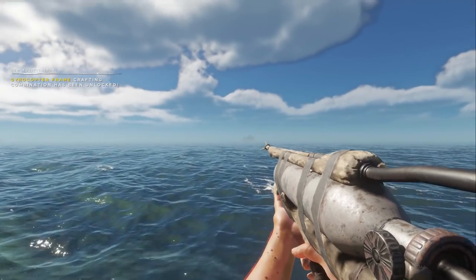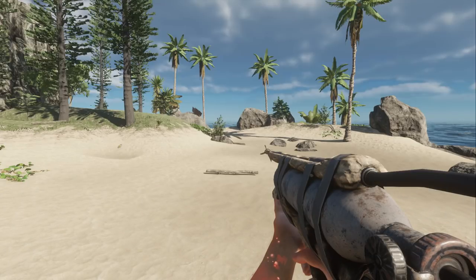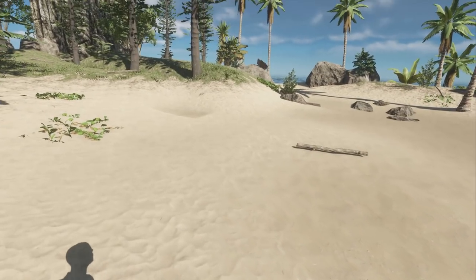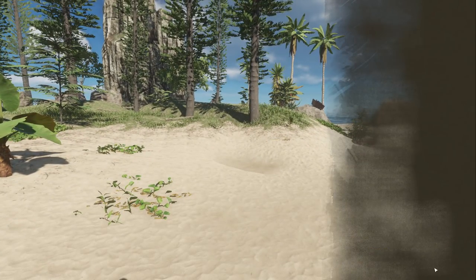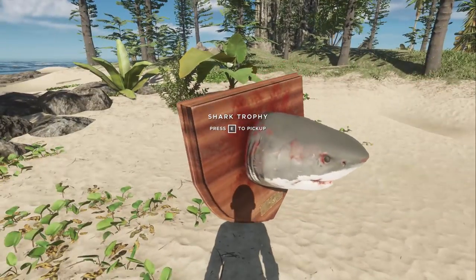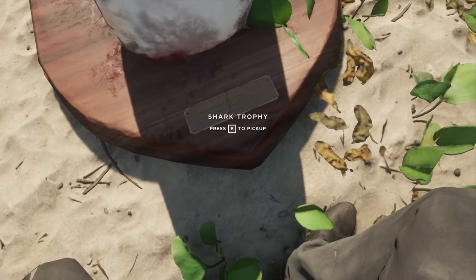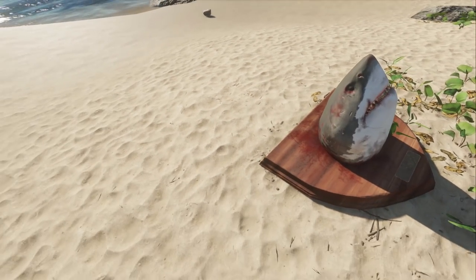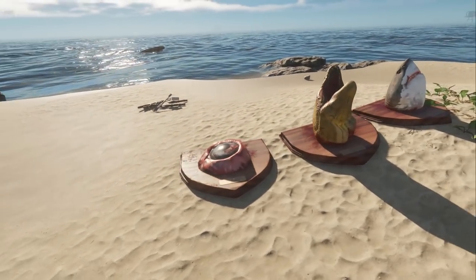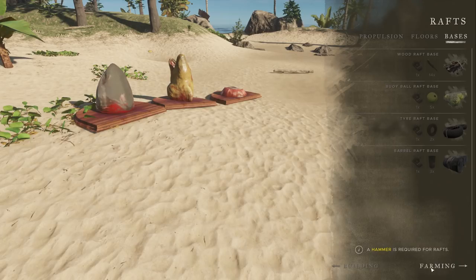And with that we get the gyrocopter frame. Let's move over to the next best island — I would prefer a large one. Let's head over to that one and remove god mode. Let's hope I won't die here because we're actually doing really well. Now we go back to crafting, we go back to story. And here we also have trophies — we can have the shark trophy. I'm not entirely sure what you are supposed to do with these. There's text on them — oh, it's just scribbled stuff. Can you put these on walls? Let's craft the gyrocopter.